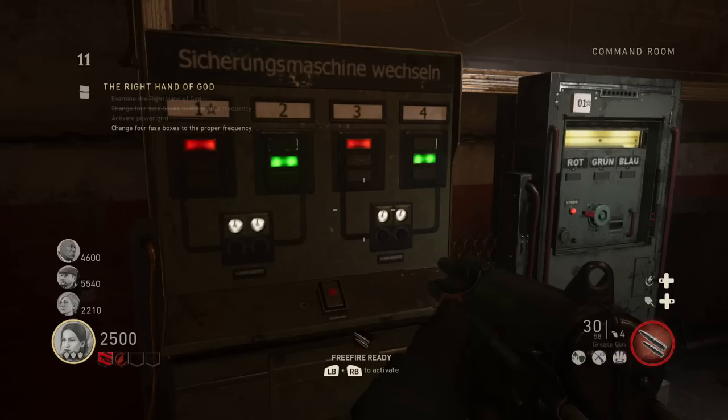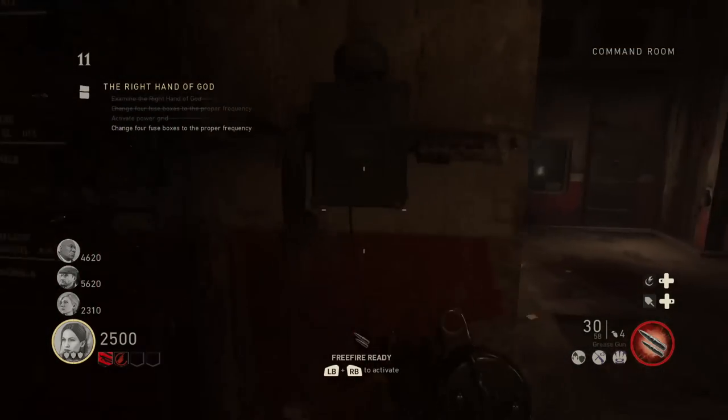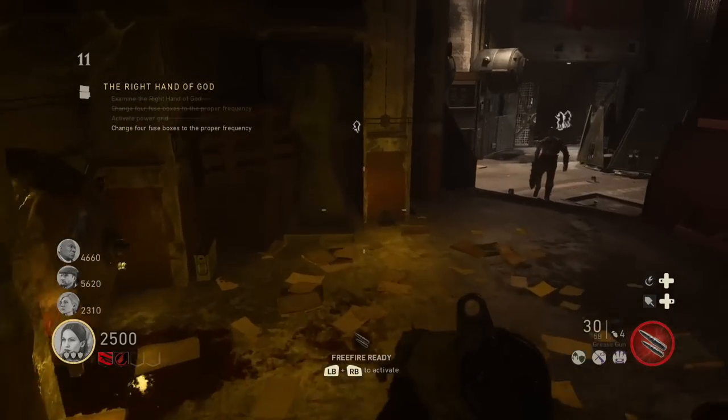So for this run I need to take breaker box number one and make it red. I do it once, it turns to red, and now I'm off to the second breaker box.